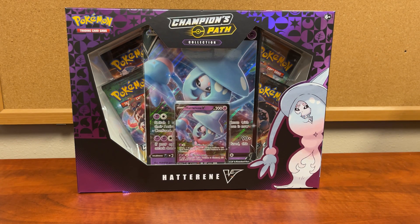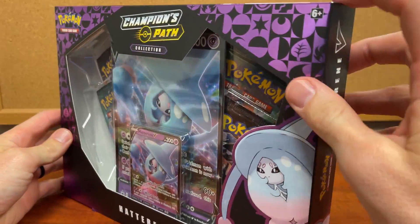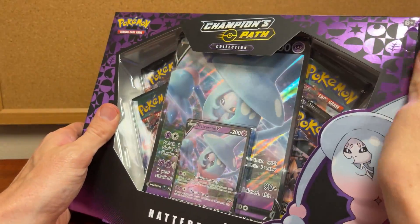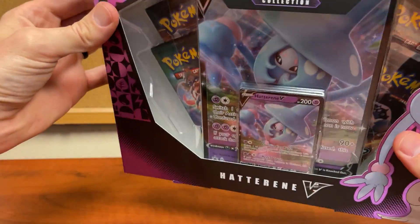We're back, me and my daughter Keeley. We got a Champions Path collector box — I believe this one we picked up at Barnes & Noble — so we are going to open this one up today. These have kind of the special bigger card, and of course we have to figure out how to open it up right away.